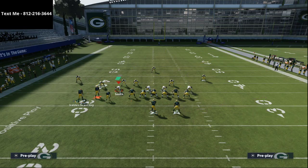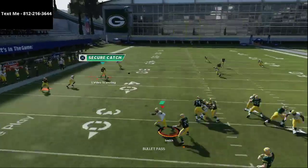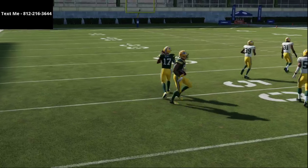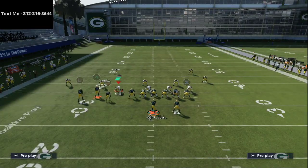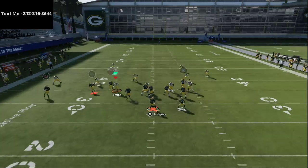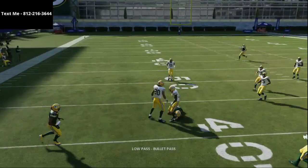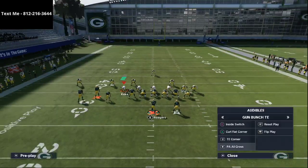All we're going to do is streak the tight end, smart route tape on Austin, and then turn the left side into a curl-flat concept. We're going to motion snap that curl route out. When you motion snap a curl route in this year's game it turns it into an unbumpable route. It also gives you the flexibility to beat any defense on the left side — they have to worry about that side. Yellow zones won't defend it, and flats won't defend it because you have a flat route.